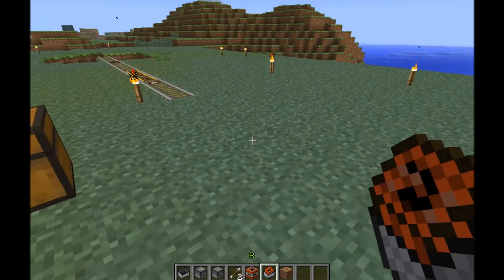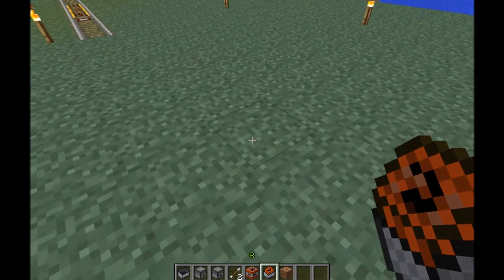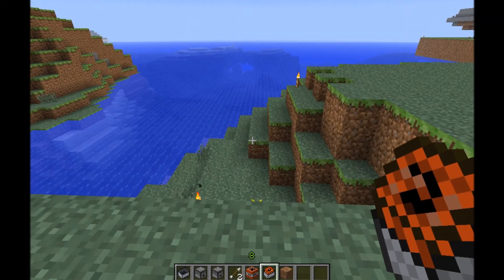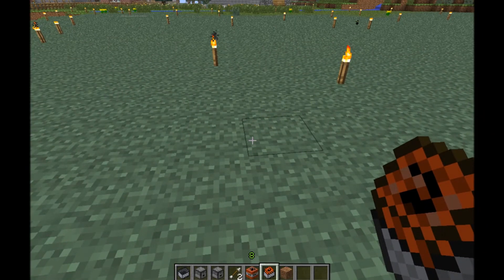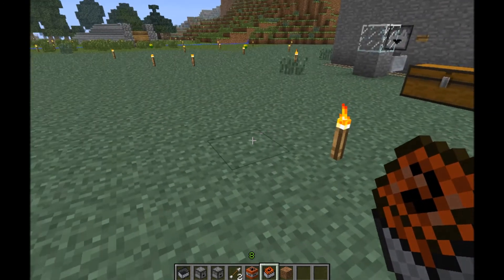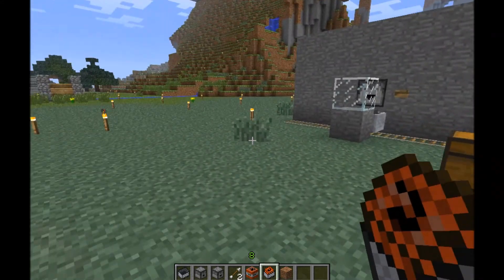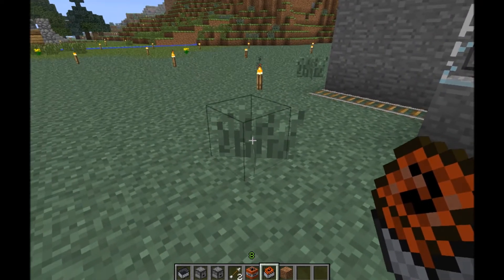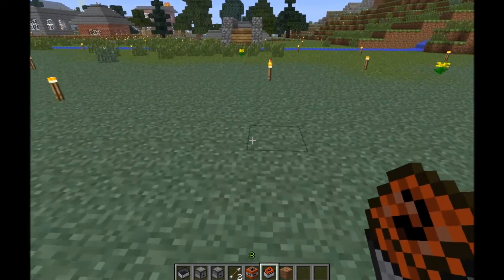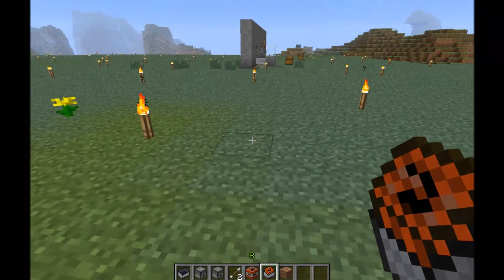They've also made independent texture files for things like grass, water, and such. Now you can modify each individual texture rather than the whole texture pack. So grass, for example, can now be modified individually, and you'll possibly start seeing animated textures — like moving grass — which sounds cool. We'll see what they end up doing with it.